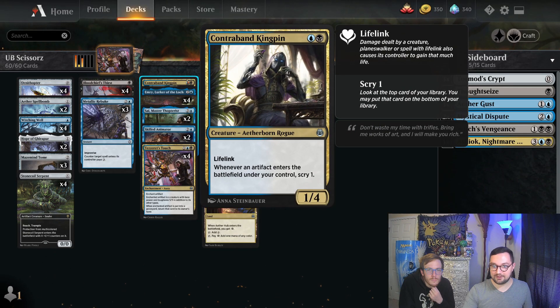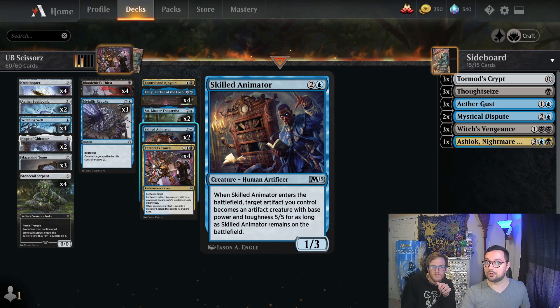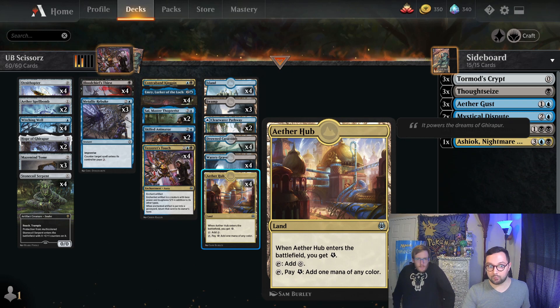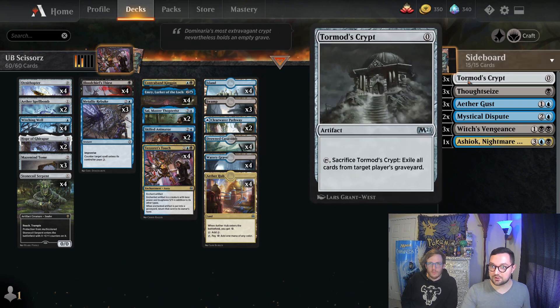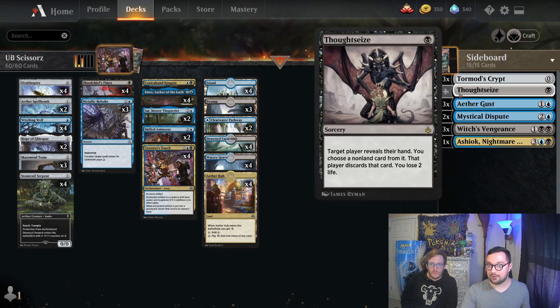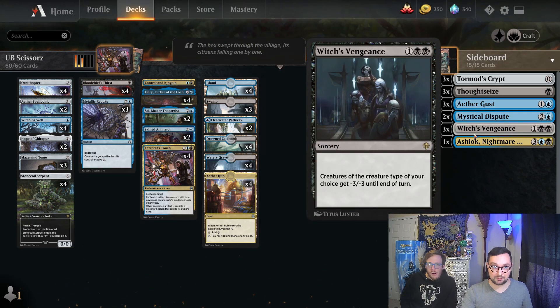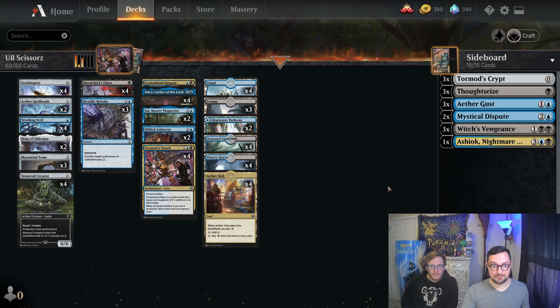Emery and Psy are both really good cards to have with artifacts. Contraband Kingpin is the one we're trying out — having a two-drop one-one for lifelink is sweet, and being able to filter through our cards is great. And then we've got Tezzeret's Touch as well as Skilled Animator to turn our small artifacts into bigger artifacts to beat people down. Our land base is pretty easy — just black and blue lands. Aether Hub tapping for either color for a one-shot effect works perfectly fine, considering we're playing a lot of colorless cards. For the sideboard, we've got Tormod's Crypt instead of Grafdigger's Cage because we have Emery. Thoughtseize for taking stuff out of people's hands. Aether Gust and Mystical Dispute for different matchups. Witches' Vengeance for taking out hordes of goblins or elves or humans. And Ashiok Nightmare Muse as a fantastic additional threat for mid-range matches. That's the whole deck — let's get into a game.